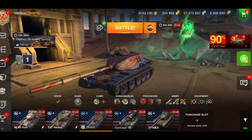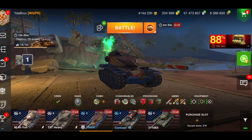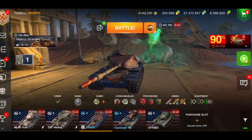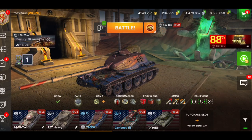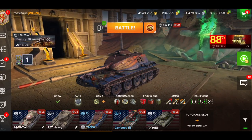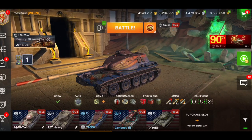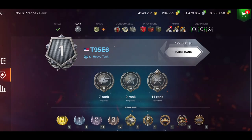I used to absolutely hate this tank because of the big hatch on top — it's basically like the old E5. However, Wargaming buffed it, and now I don't even mind the hatch being as weak as it is. It's a troll hatch, so you can actually get some bounces. Other than that, it is like a medium killer. It's got good speed, good DPM, and it's a brilliant, fun tank to play.